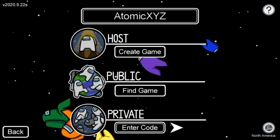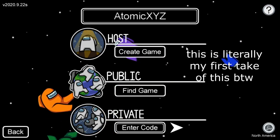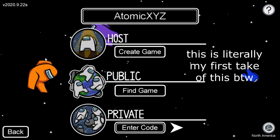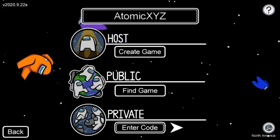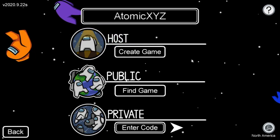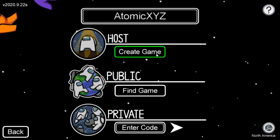Hey guys, welcome back to another video. Today I'll be showing you guys the easiest ways to become imposter in Among Us. These glitches will not work 100% of the time, just telling you guys that in advance, but they will increase your chances to about 70 or 80% sometimes. The first thing you want to do — this is the first strategy — and you can also combine these strategies together to make it an even higher chance.